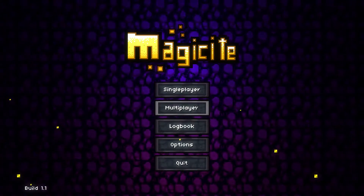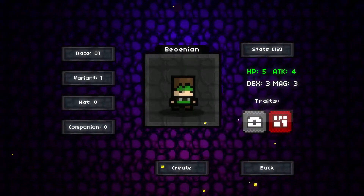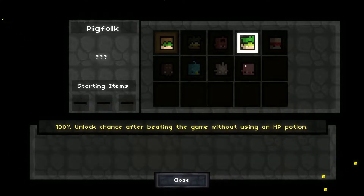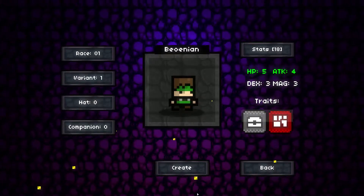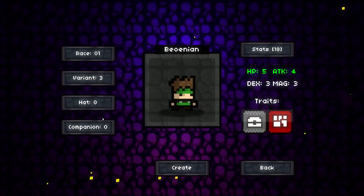Hello everybody and welcome back to episode 2 of Magicide. I couldn't help myself from playing this game again right after the other. This new character we unlocked last time has minus 1 HP plus 4 dex. Dex from what I've heard only affects bows and I don't really want to use bows, so probably not going to play as a dwarf. Let's use variant number 3.